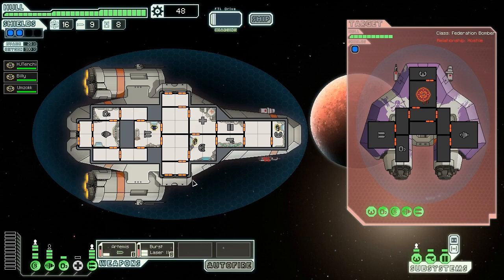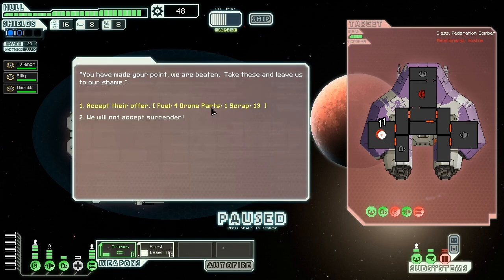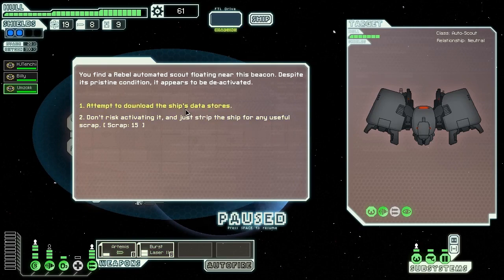A ship hails us: 'Good sir, it seems you're having some troubles with the rebels. I'd like to help you but I can't afford the upkeep on this hunk of junk I'm flying. Maybe we can come to an arrangement.' We can hire them to delay the rebels or scout the sector, or we can fight them. I kind of want to fight him — mercenaries are worse than rebels. The only honorable course is to engage. We focus on their shields. Our dodge chance is already coming in handy. They surrender: 'You have made your point. We are beaten. Take this and leave us to our shame.' We don't blow them up completely. Umzok and Tenchi repair the door controls. That was worth it — we used one missile to pick up some stuff.